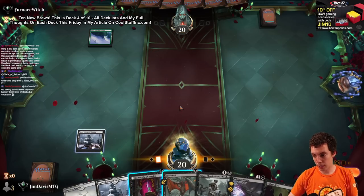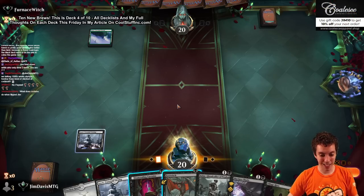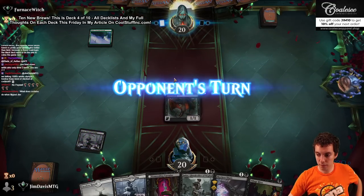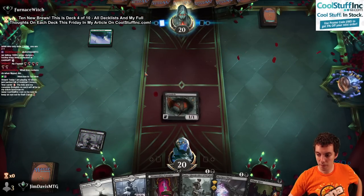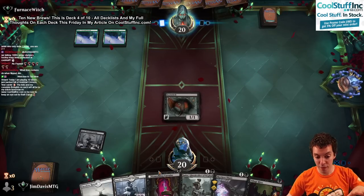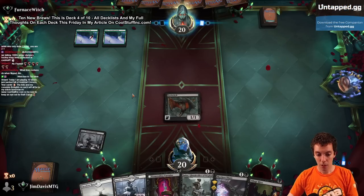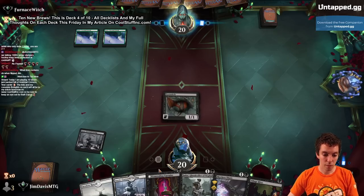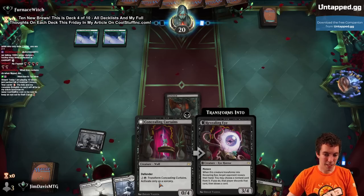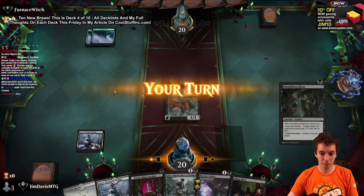I beat Mono White - they only drew two lands, I'm 2-1! That excites me, I'm happy now. I'm going to play the Eye Twitch here. What does Curtains do when it flips? It Vendilion Clique's your opponent - if it actually flips. If they kill it in response, it's a huge blowout waiting to happen, which I don't like. Not really a fan.